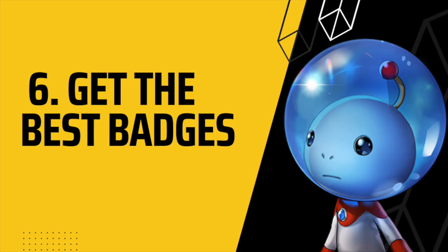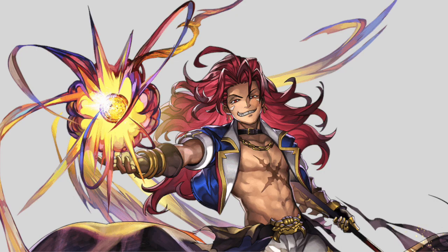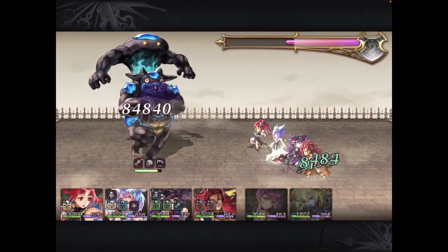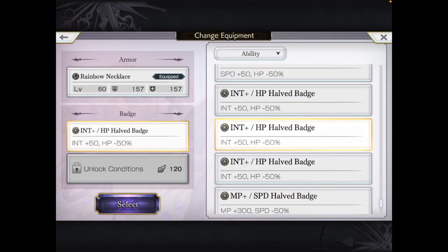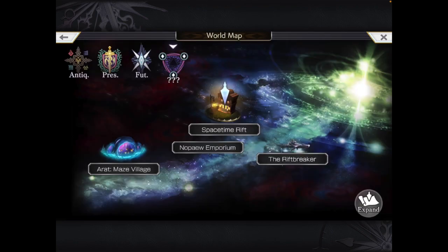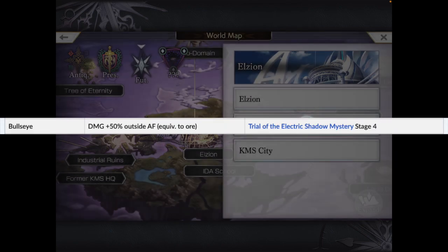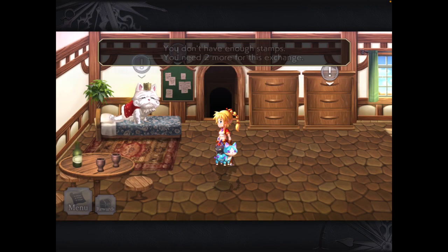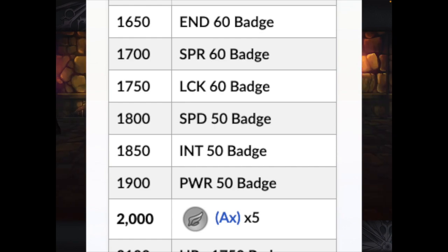Tip number 6: Get powerful badges. Using Garryu as an example — if your key strategy is to obliterate your enemy with super powerful magic offense, you need a badge that greatly increases his Intelligence. You can get powerful stat-boosting badges from Toto Theater World; for example, one badge gives you +50 Intelligence with the drawback of subtracting your HP by 50%, but if you're aiming for a quick kill with great support units, that shouldn't matter. Sebastian's Battle Simulator in El Zion is another source for powerful badges, such as Bullseye, which gives damage +50%. And there are badges you can exchange with a giant cat at the Phantom Crystal Dimension — if you get 1,850 poor stamps, for example, you can get the Intelligence 50 badge, which is insane.